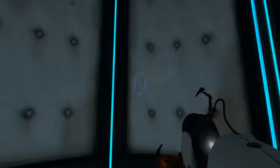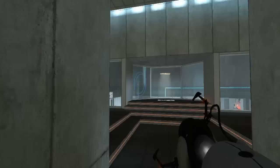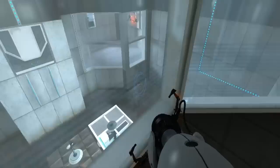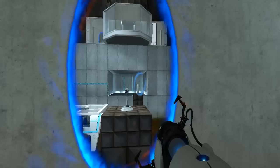This isn't too hard, I was hoping for a challenge. What's this? The enrichment center promises to always provide a safe testing environment. In dangerous testing environments, the enrichment center promises to always provide useful advice. For instance, the floor here will kill you — try to avoid it. Okay, thanks for the tip.